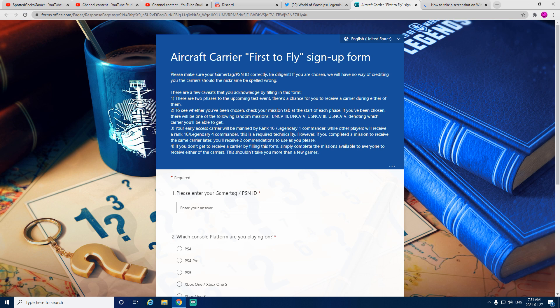Not everybody will be chosen, but if you have been, there will be one of the following random missions: the IJN CV3 — probably a Tier 3 Japanese carrier — an IJN CV5, likely a Tier 5 Japanese carrier, the USN CV3 — a U.S. Navy Tier 3 — and the USN CV5, a U.S. Navy Tier 5 carrier.